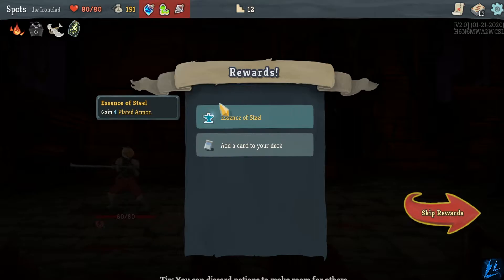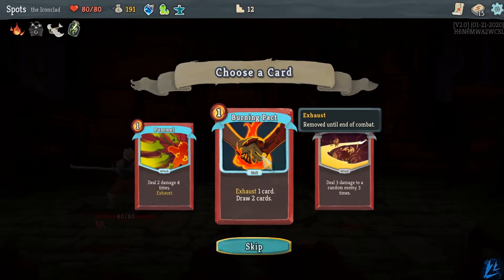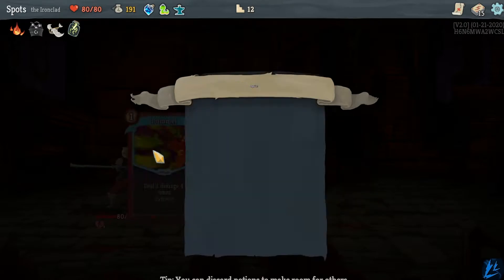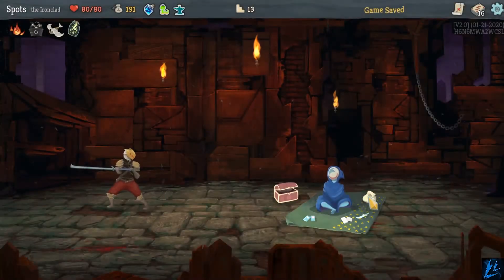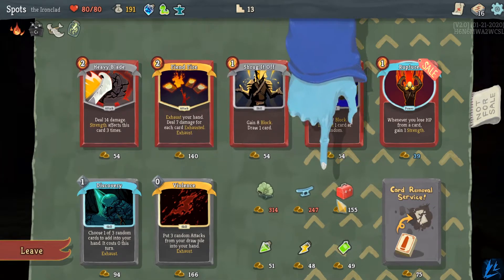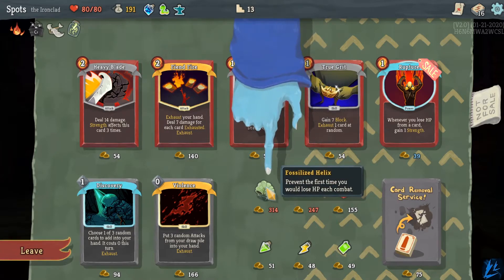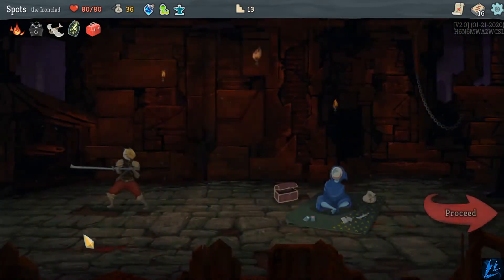Gain 4 plated armor — I'll take this over Gambler's Brew. Deal 2 damage 4 times — that's 8 damage, that's pretty good, that could stack up pretty hard. Now let's hit up the merchant, we should get something good this time. We can't afford that one. That's pretty good if you have strength — deal 7 damage. Start your turn, gain 2nd turn, gain 14 block — I would like that. I'm going to take this one though. I feel like relics are just the best way to win this game.